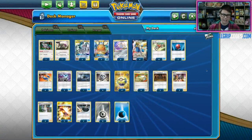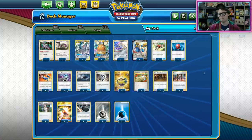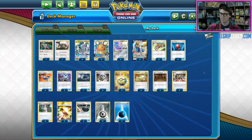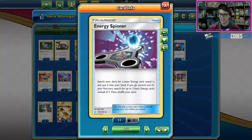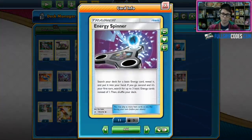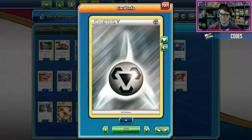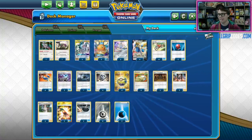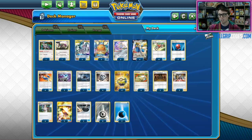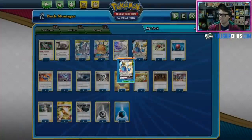He's taken the Tag Call engine out of the deck — no Guzma and Hala, which I'm thankful to see. Instead, we've got Acro Bikes to help churn through the deck, as well as Energy Spinners to fix your energy for Arceus Dialga and Palkia's Altered Creation GX or Ultimate Ray. Just 2 Water Energy and 8 Metal Energy is some of the lowest energy counts we've seen in any ADP list. And just 2 Metal Frying Pans to turn off Zacian V's weakness and make them a little more bulky.